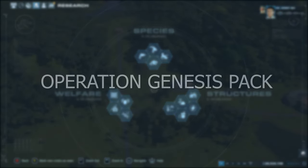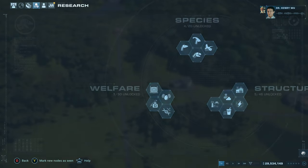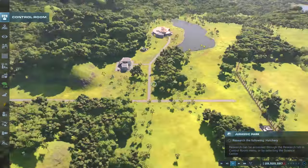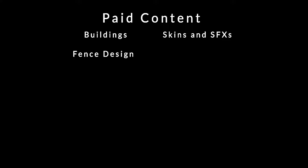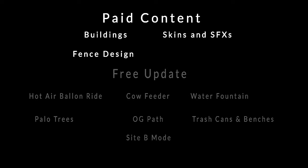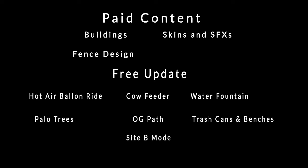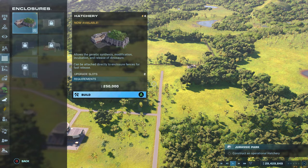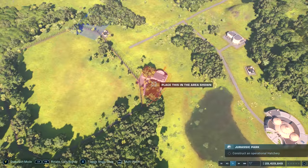Starting at number one on the list would be an Operation Genesis DLC. As the title says, this would be a DLC for those of us who grew up with JPOG — everything about it would be updated graphically. In the paid content section it would offer the buildings, fence designs, skins, and sound effects. In the free content section it would offer the hot air balloon ride, paleo trees, cow feeders, the OG path, water fountain, trash cans and benches, and a Site B mode where we can let our dinos roam free and create custom islands. All this would allow us to have more variety when making a park set in the JP era.